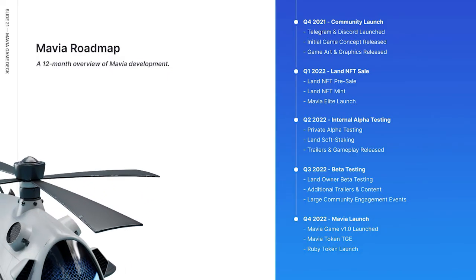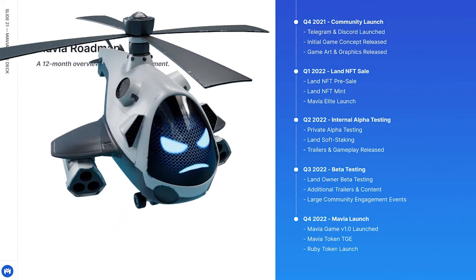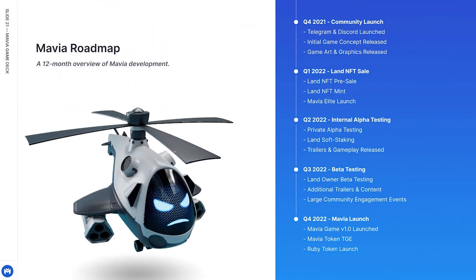Let's take a look at the roadmap as it was updated on May 12th. Currently we are sitting in Q2 of 2022, and I'm sure the entire community is eagerly awaiting results from alpha testing. What's super exciting is just around the corner in Q3 is the land owner beta testing — you have to own one of the NFT land assets to participate. Then right around the corner in Q4, not only do we have V1 of the game launching, we also have the Mavia and Ruby token launch.